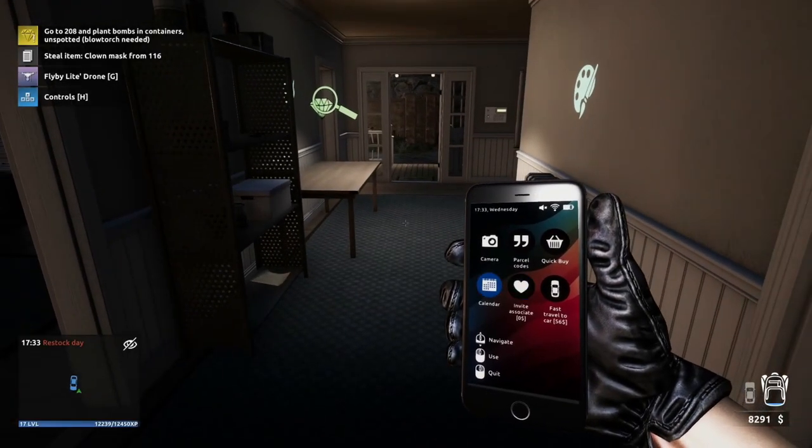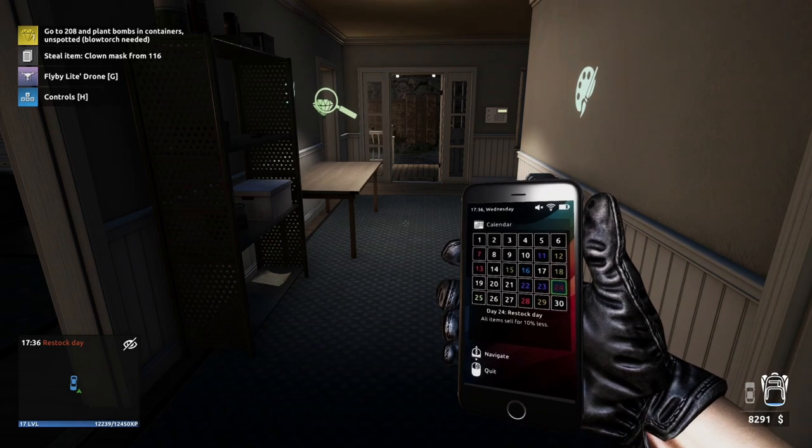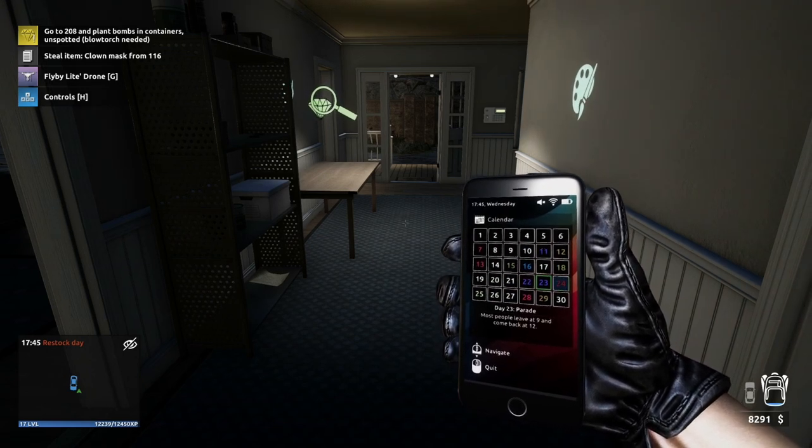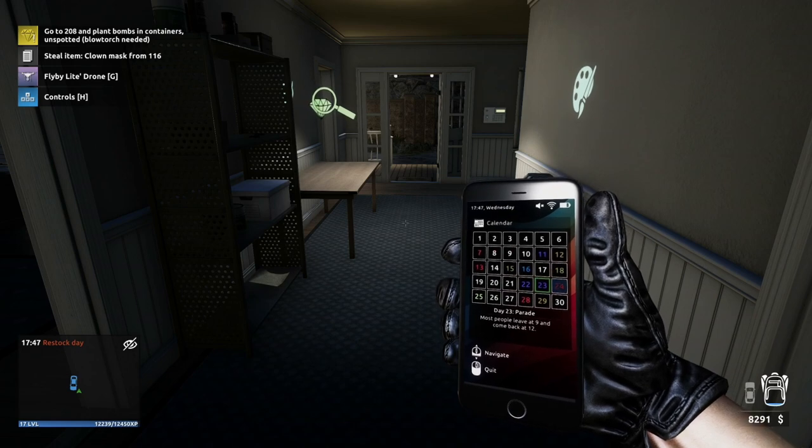Tip number ten: check the calendar. Every few days there's a different event happening. As you can see on this list, on the 24th all items sell for 10% less. But if we go to the next day, there's a parade happening where most people leave between nine and come back at twelve. So that sets up a great opportunity for some of those places that might have one or two people constantly there, and it makes it a lot easier.